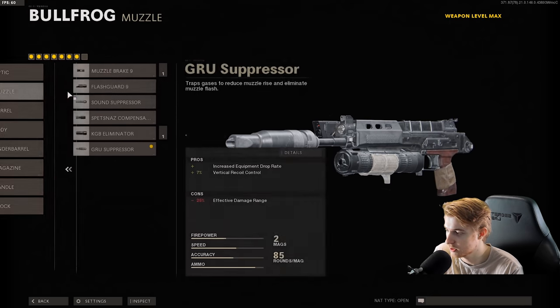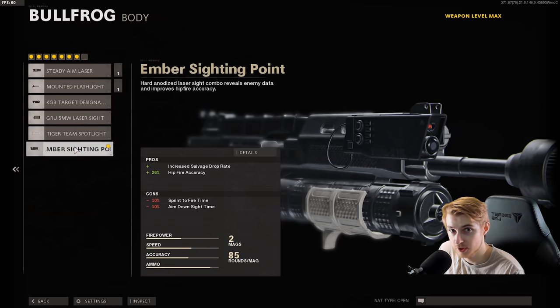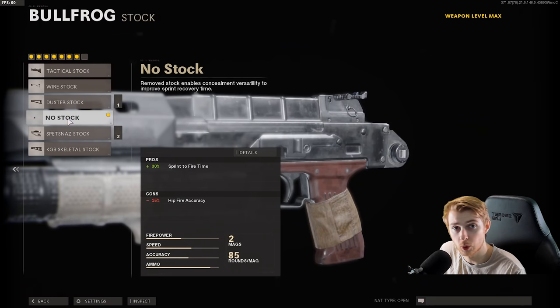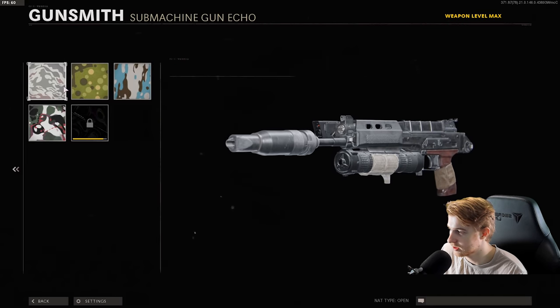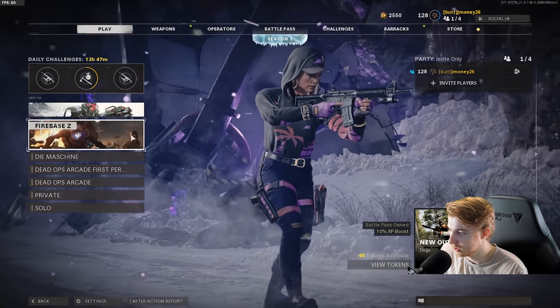We will put the biggest mag on it. Here are my attachments: suppressor for more drop rate, Task Force barrel, Ember Sighting Point, Bruiser Grip, 85-round Fast Mag, Elastic Wrap, and No Stock. Here's my camo progress — just like most of the time we have everything done except criticals, and we just need about 300 more, so it shouldn't be too bad. Let's hop into a game.